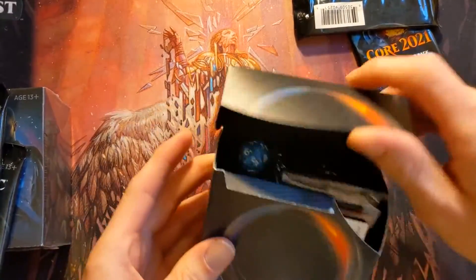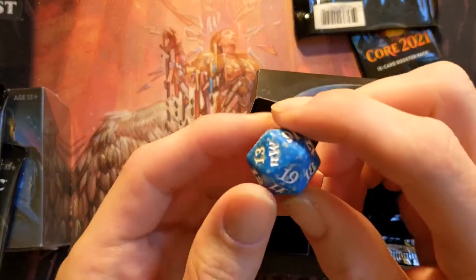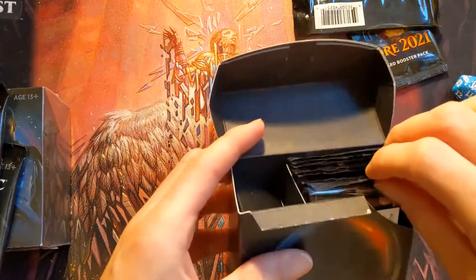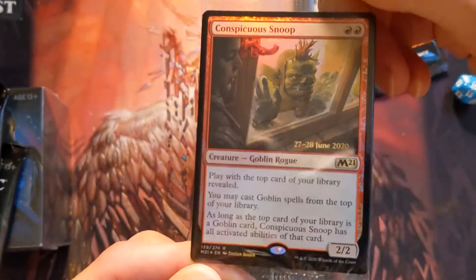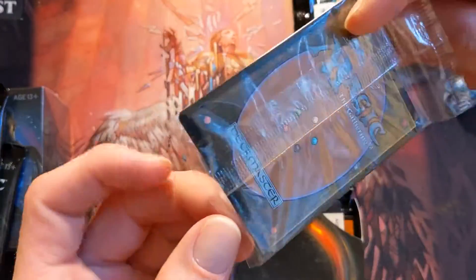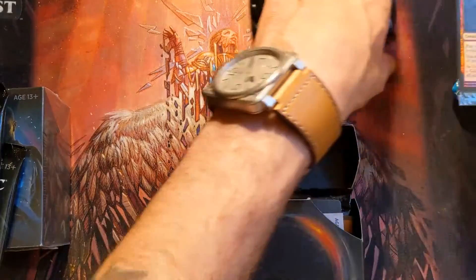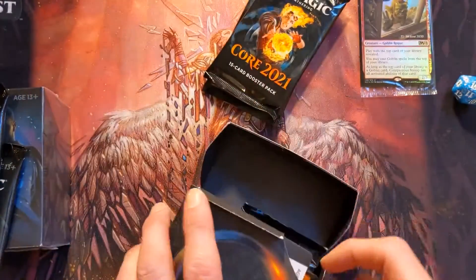Alright, this is M21. I'm just going to pull out the promo first. We got a Conspicuous Snoop — that's actually a pretty sweet promo. My last promo in the Ikoria videos was crimped, and I ended up selling it, so that was pretty fun.